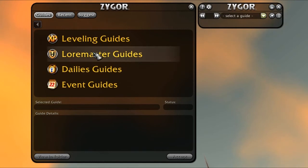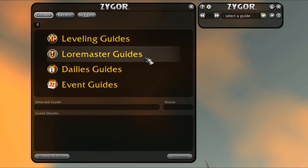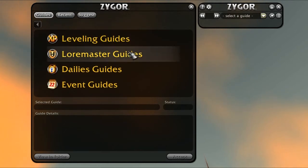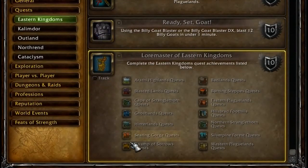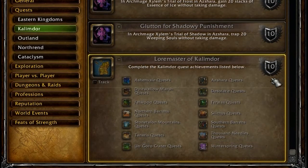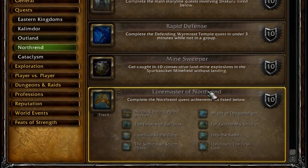Now you can become the master of lore with our all new Loremaster Guides. Loremaster Guides are here at the same time as our new Smart Injection System. With these new Loremaster Guides, we now fully cover 10 new zones for the Horde and 11 new zones for the Alliance — that's a huge amount of new content. Our Loremaster Guides are an expansion to our leveling guides because the two can easily be used together. The Loremaster achievement requires you to complete tons of quests in almost every single zone in the game, so it's only natural that our Loremaster Guides would go hand in hand with our leveling guides.